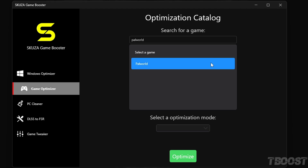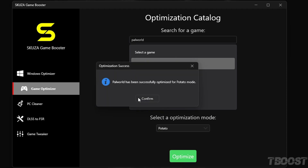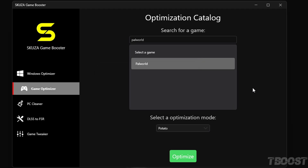Skuza supports over 1,000 games, so your other favorites are probably here too. Next up, you get to choose your Optimization Mode. Skuza Game Booster gives you some neat options to match your PC's needs. Once you've picked the best mode for you, just hit Apply, and boom, you're all set.